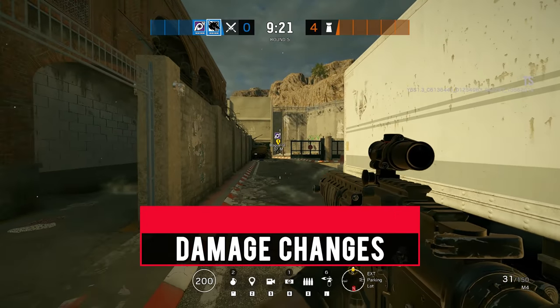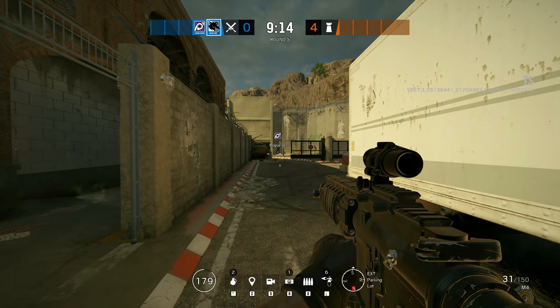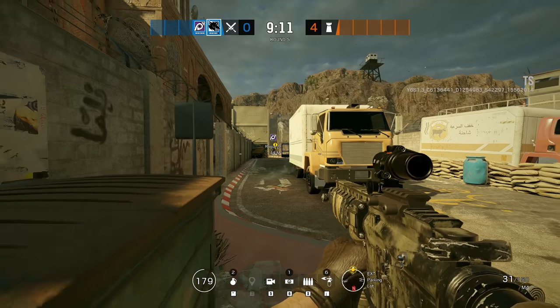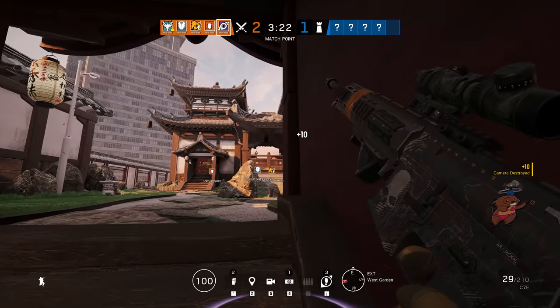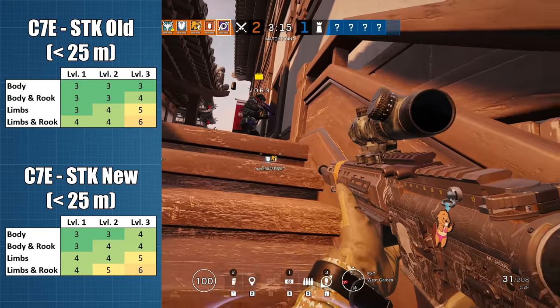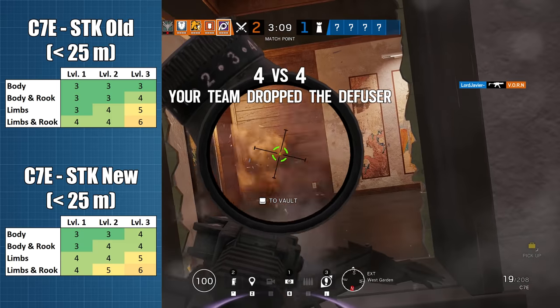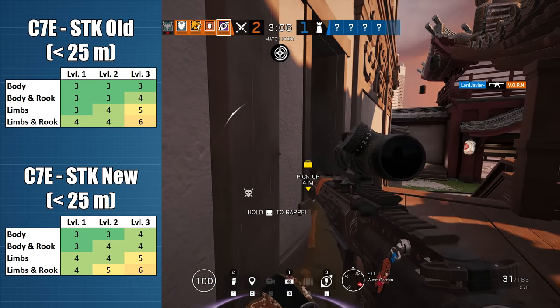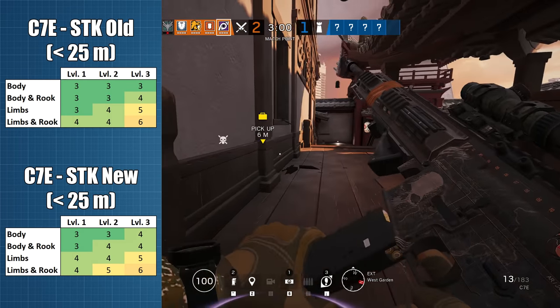Damage from the C7's bullets has been reduced down to 42 points at close ranges and 21 instead of 23 at ranges above 35 metres. This means a DPS reduction of 53 up close and 27 at long range. The actual impact against full health opponents is not without consequences. Up close, this nerf will require you to land one extra shot to down or kill your target in 4 out of 12 standard permutations: level 3 armour body shots, level 2 armour body shots with Rook plates, level 1 armour limb shots, and level 2 armour limb shots with Rook armour.